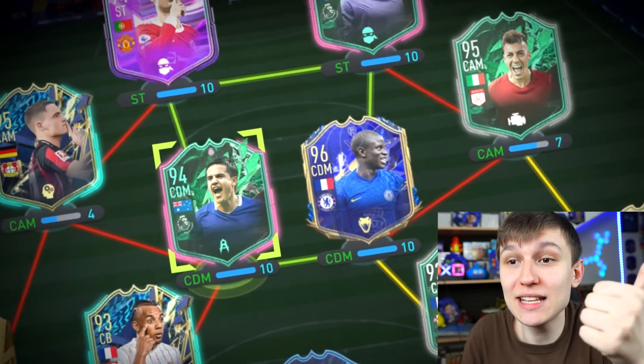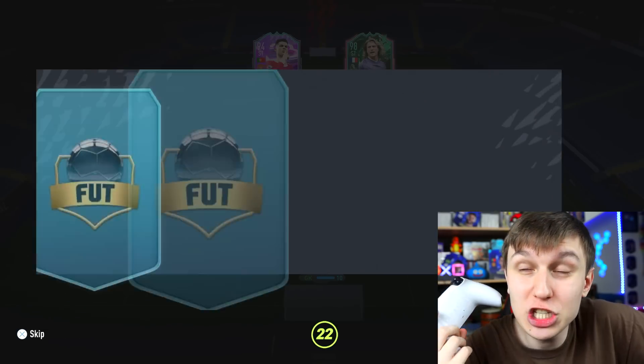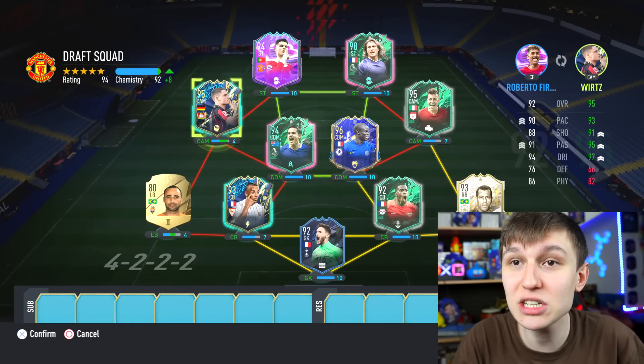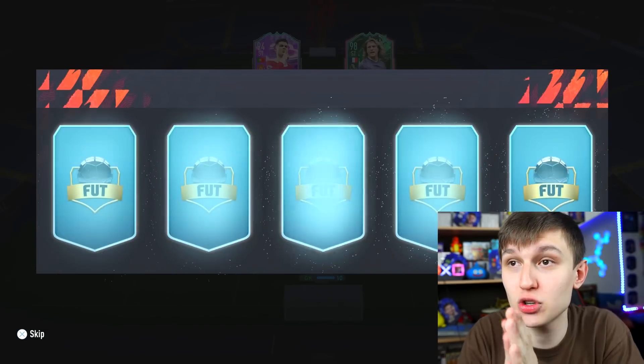Our first stinker - it's not even dreadful to be fair. Fingers crossed a French keeper - I don't care if they're stinky. We get a French keeper, Hugo Lurie - I have never seen this card in FUT draft ever! They've added so many new cards to the draft game mode. We're on a 194 with 92 chem - that is beautiful. All we need for chem realistically is a Premier League centre attacking mid and a French left back.